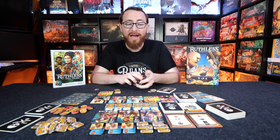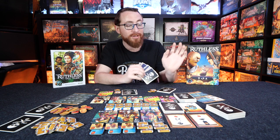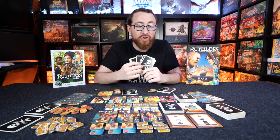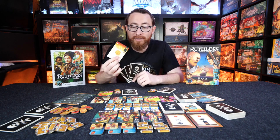This is a deck builder where you start with your typical 10 cards, draw a hand of five, and proceed to do things with those cards. The typical round gives you four command actions you can take. For instance, you might want to trade — turning money into actual coins you can utilize. That's action one.